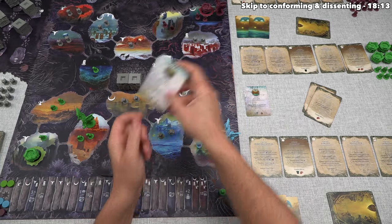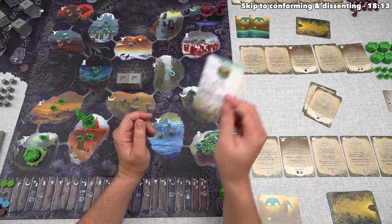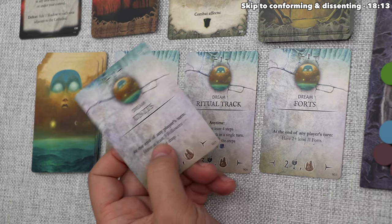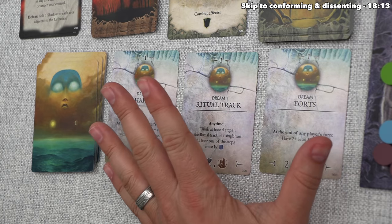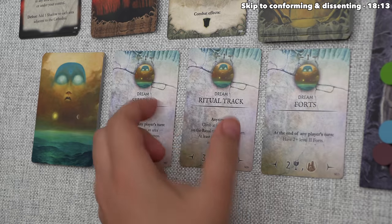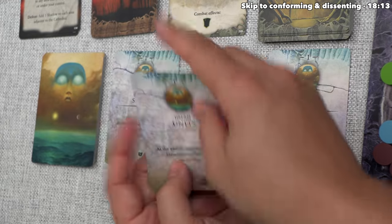At this point in our turn, after finishing our action, we've reached the dream step. Players can discard as many dream cards as they want and then draw back until they have two. We currently have one card, so we'll draw one. There are three face-up dream cards, and we could take one and immediately replace it, or draw blind from the deck. I like this one associated with the ritual track. We'll also keep the dream units card — we need three more followers on the map, which should be doable.